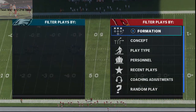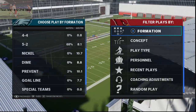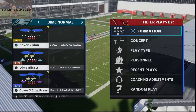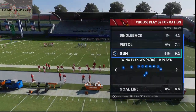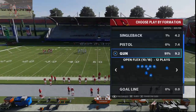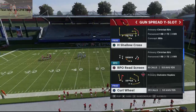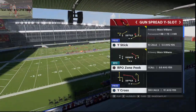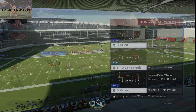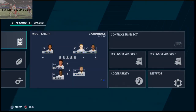Let me show you this real quick. We're gonna base it out of several different formations — we're just gonna base it out of Dime Normal. We're gonna go Tampa 2. On offense, the play that we're going to use — we're in the Arizona Cardinals offensive playbook. The play is Gun Spread Y Slot and the play is Y Cross, as you can see here.